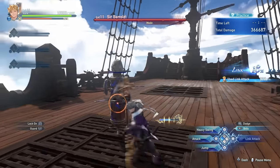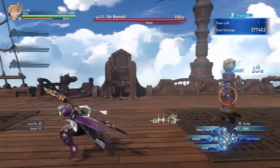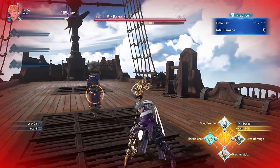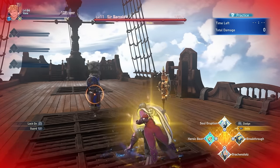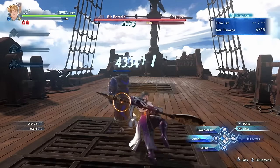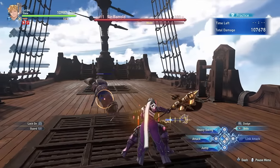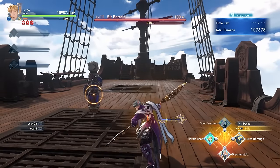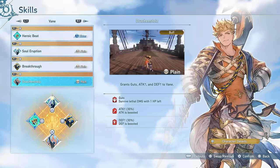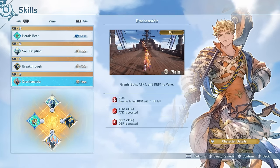For skills: Heroic Beat does one big smack and you heal for a portion of the damage you deal — a nice gap closer that allows him to heal. Vayne also has a particular skill called Soul Eruption that you can only use when you are below 30% HP, but if you use it you gain a 50% attack buff and defense buff, get healed back up to full, and are cleansed of any ailments — fantastic for survival while still buffing your damage. Drakensholtz increases his attack and defense and at the same time grants him Guts, allowing you to survive lethal damage with 1 HP left — basically like Moxie in Monster Hunter — plus a 30% attack and 30% defense buff.